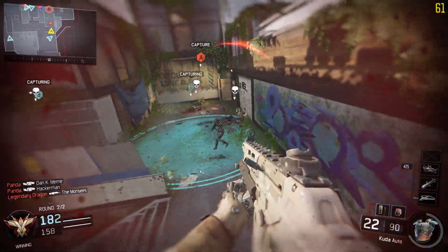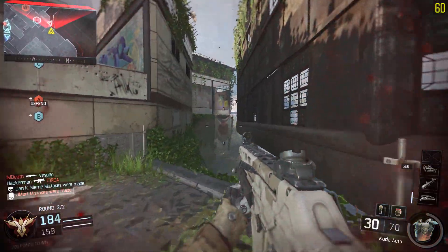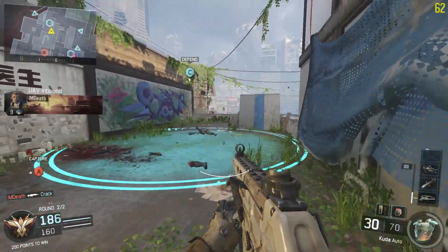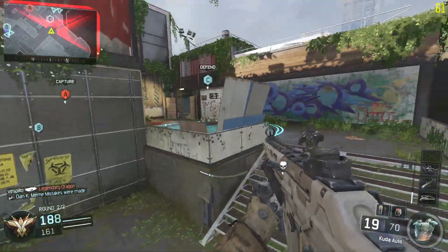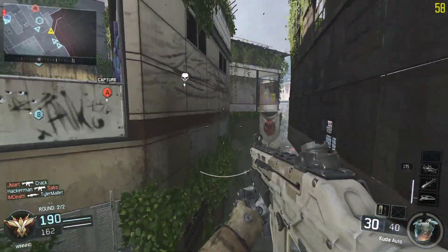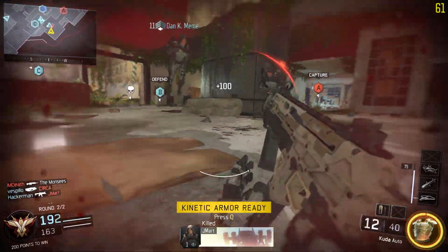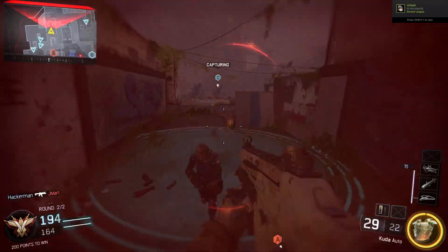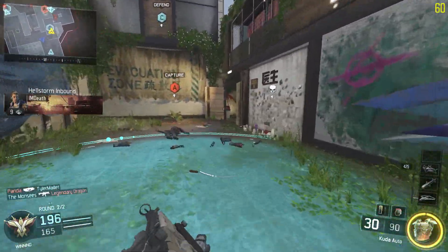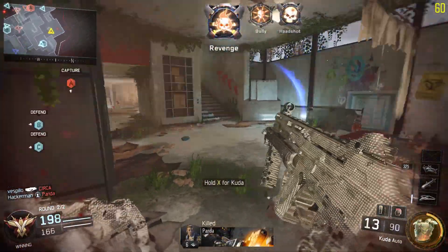You've got to rebind your controls to make it so your control button will change stance — allowing you to switch between standing and crouch, or if you hold it, go prone. If you have it set to that option, then while you're holding shift to run, if you press control you will do a power slide. The issue with the power slide in this game is that, unlike Advanced Warfare, you actually lose momentum at the end of your slide.